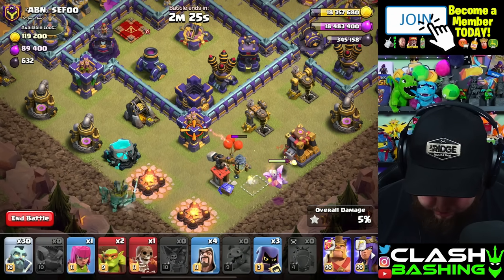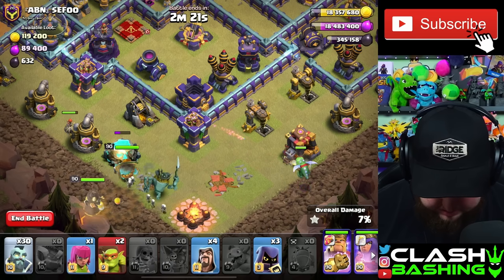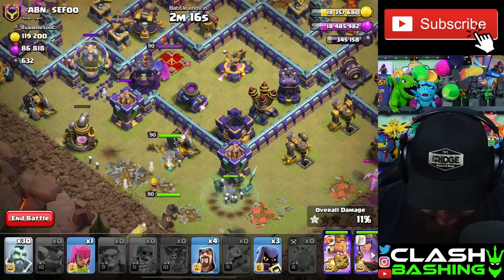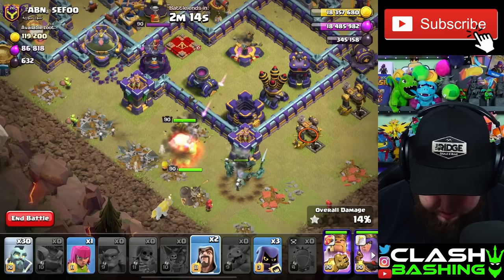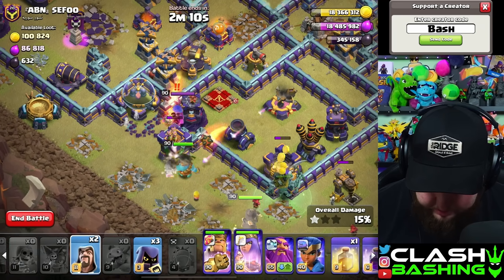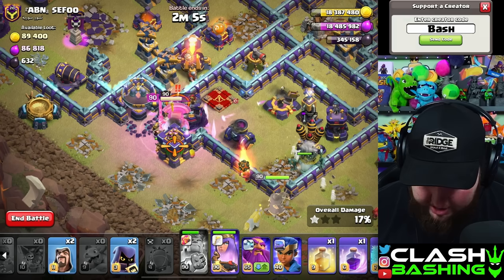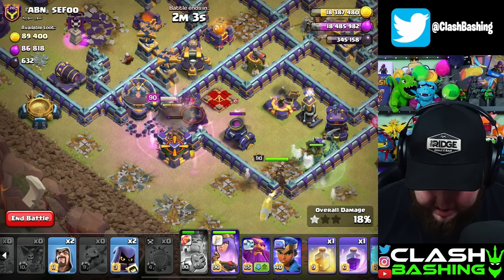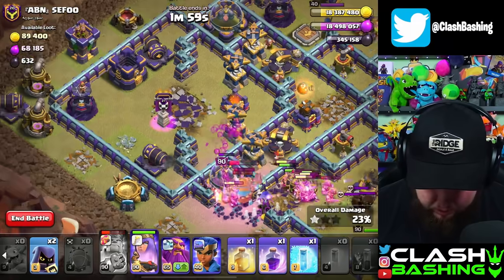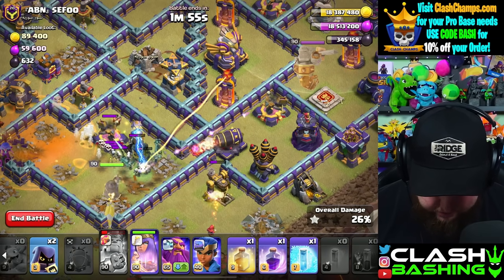Let's start in with the Witch Golem right here — King, Queen. Then let's Wall Breaker. That Wall Breaker's not 100% in it, but that's fine. We'll use our Sneaky Goblins in here. Honestly, it should be fine — we should have access to the middle of this base, which is what we want the heroes to do. I think I should've brought a second heal instead of a Rage; that was just a mental error on my part. We'll see how that works out. We got the Witch Golem working in there, King's working, and so far so good.